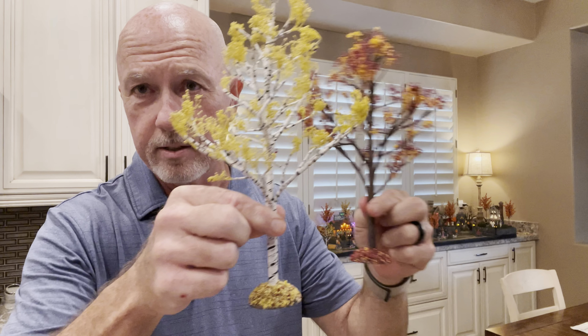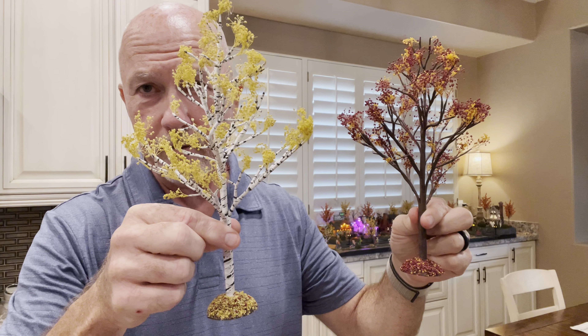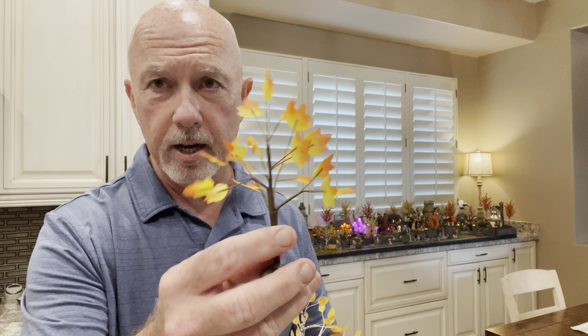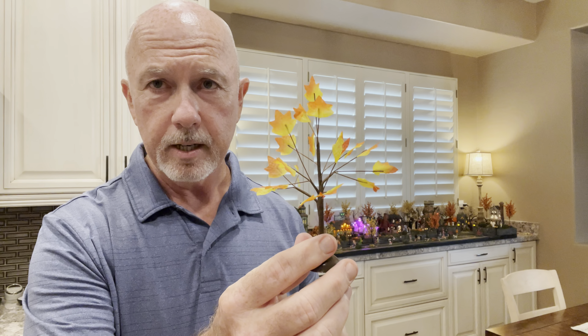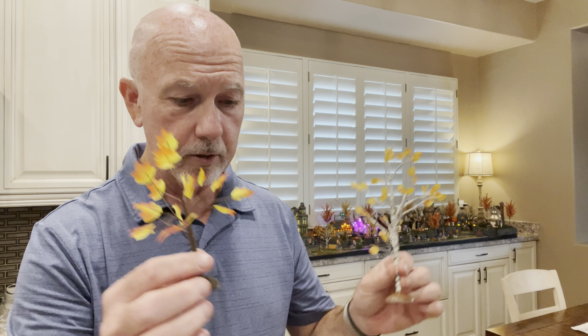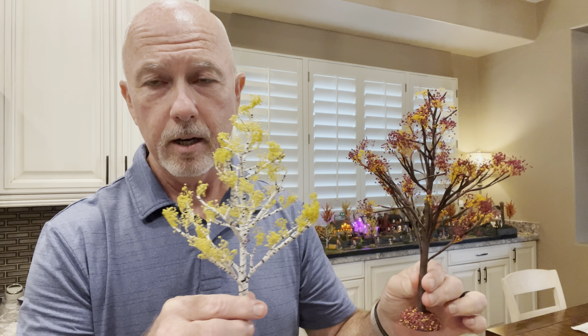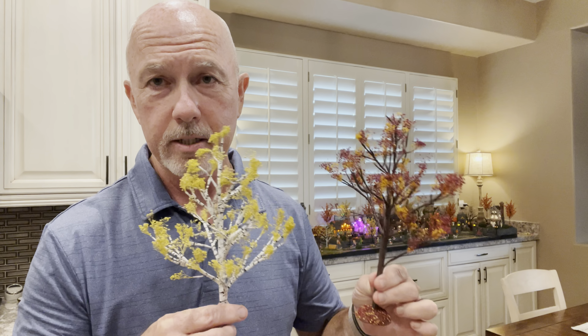You'll find you have all kinds of options when it comes to adding trees to your village. These are some beautiful fall variety trees — birch trees — that come in a set from Department 56. You've also got your Lemax trees, smaller birch trees, and autumn trees from other big manufacturers. They look remarkable, they look fantastic. Honestly, it's hard to match this quality with anything you could build on your own.